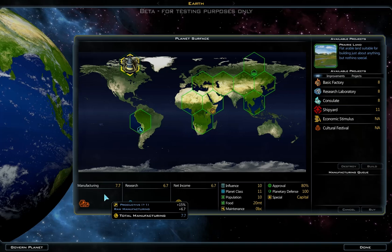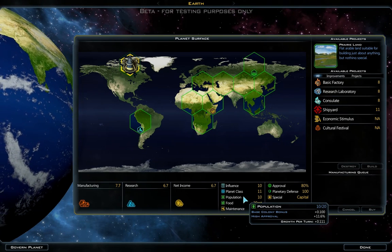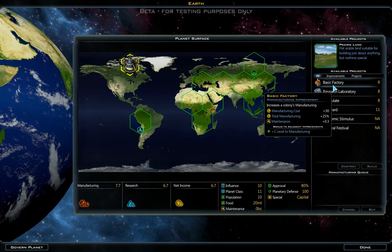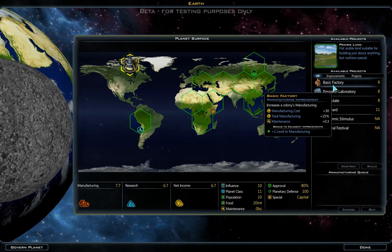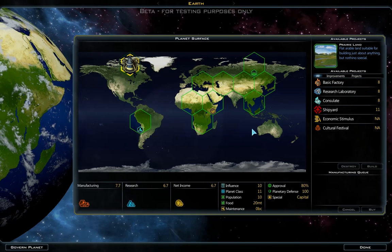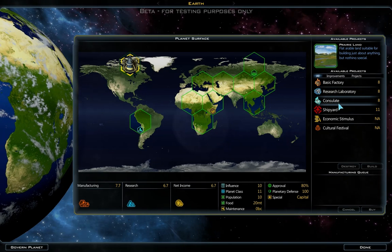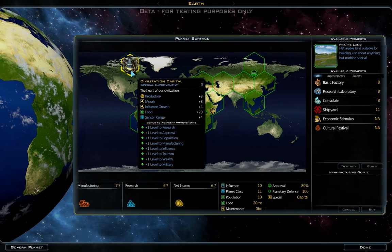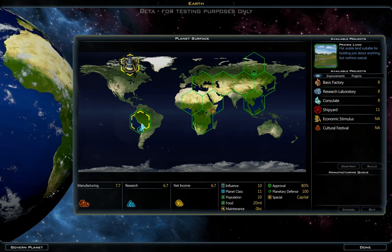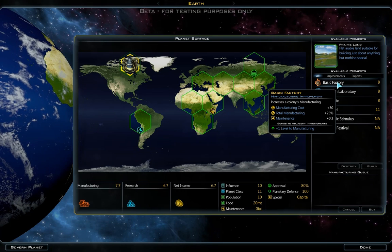So the 6.7 manufacturing right now is purely based off the population of the planet, which grows as you build farms and stuff. This is really cool because factories are only a manufacturing percentage bonus. Now it adds a whole new dimension where you have to focus on both the growth of the planet as well as the manufacturing bonuses, research bonuses, consulate bonuses, and influence bonuses — basically how am I going to grow this planet as fast as possible, and how do I build the most efficient units?